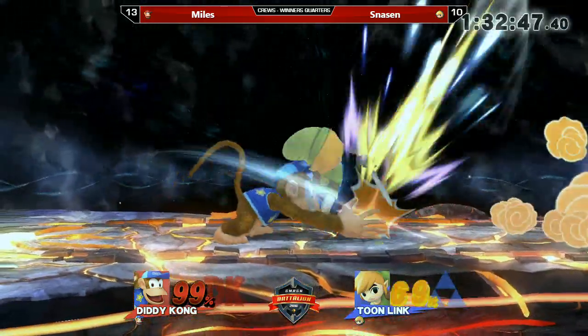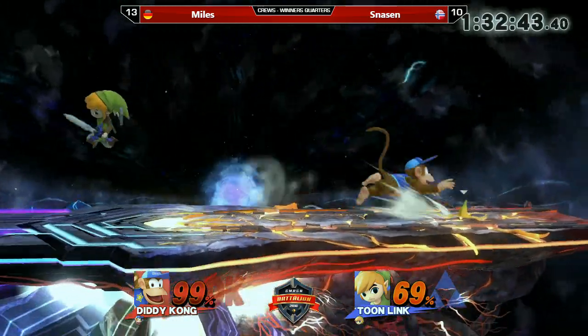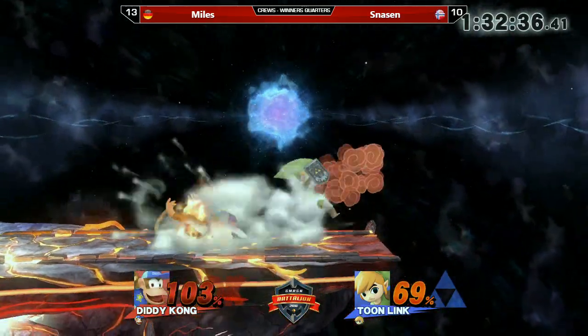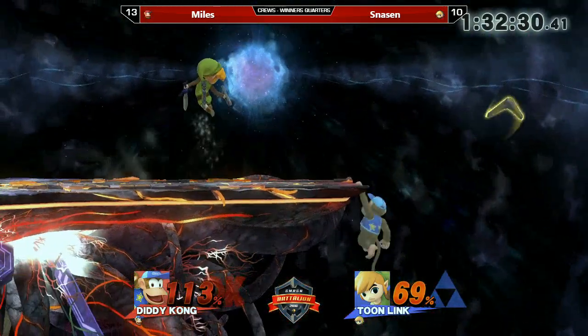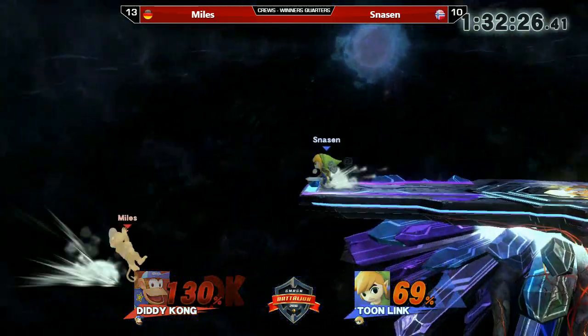Miles has been on fire in this crew battle — he's already taken five stocks by himself, and is about to take his sixth, giving Team Germany a massive lead. Oh, that could have been an up-air — who knows. Pretty good read with a pivot forward tilt, getting the reverse hitbox.